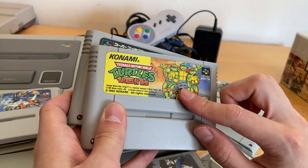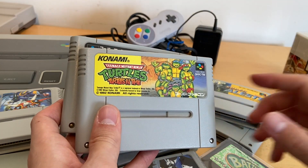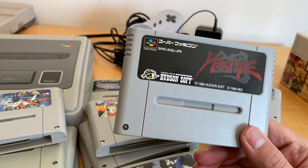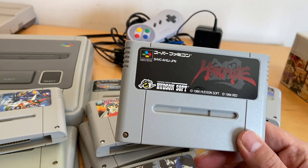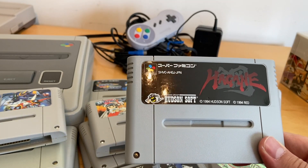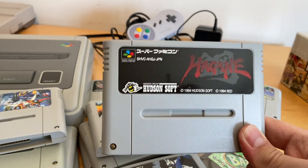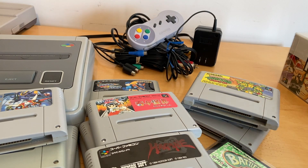Turtles in Time was super expensive at one point; now it's like 30 or 40 bucks. I think collecting has moved past the Super Famicom, but it's still a really great game. And then there's the Japanese release of Hagane, which is only 40 or 50 dollars, compared to the American copy which is like two or three hundred dollars loose. Buy the Japanese version. I think the beginning has some text in the cinematic but you don't need to know Japanese to play Hagane — though it is incredibly difficult and I'd have a hard time recommending it just because it's so hard to get into.